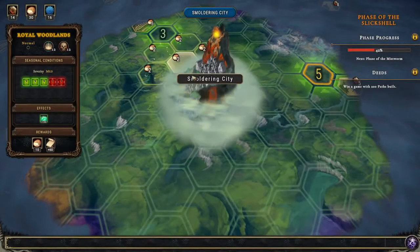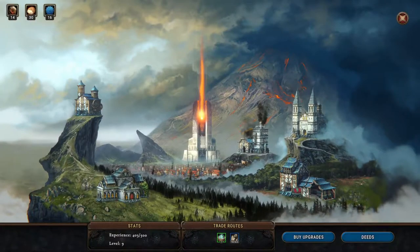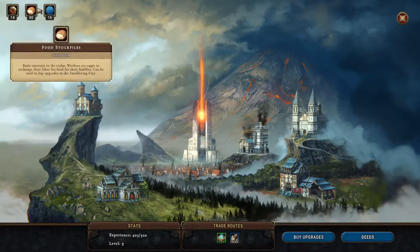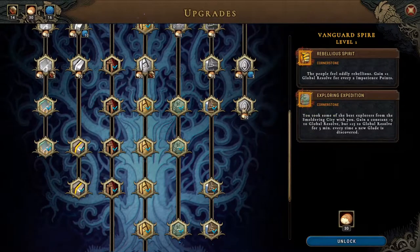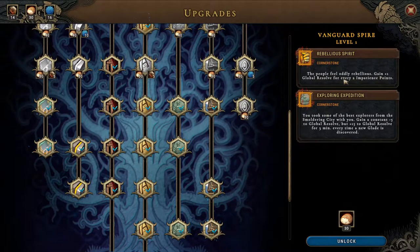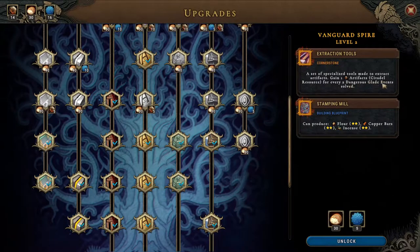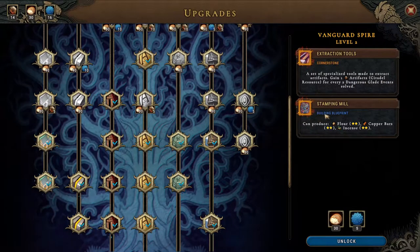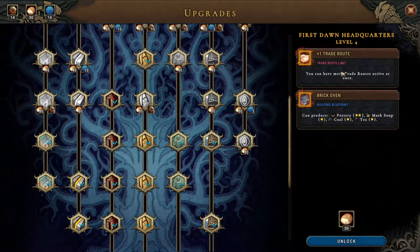Welcome back folks, we've had another update to the game which means we couldn't continue our city, but that's fine and we got our stuff so maybe we can buy an upgrade. Looking at cornerstones: gain plus one global resolve for every two impatient points, a set of personal tools to attract one artifact every two dangerous glade events solved — that's not bad. The stamping mill gives flour, copper bars, and incense, which isn't bad.